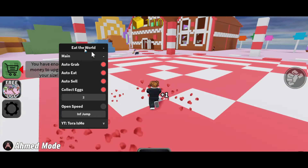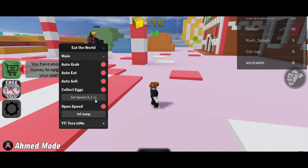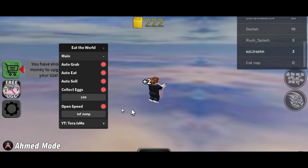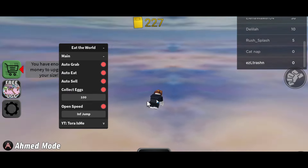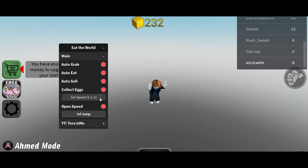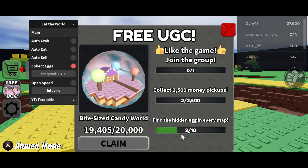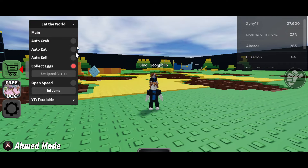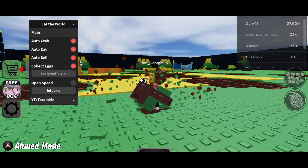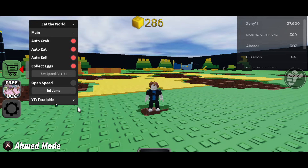We also have an auto farm feature, and you can set a feed value — like make it 100. Let me set my speed like this and enable it. You can turn on auto eat, auto grab, and auto sell all together, and that's how the script farms in this game.